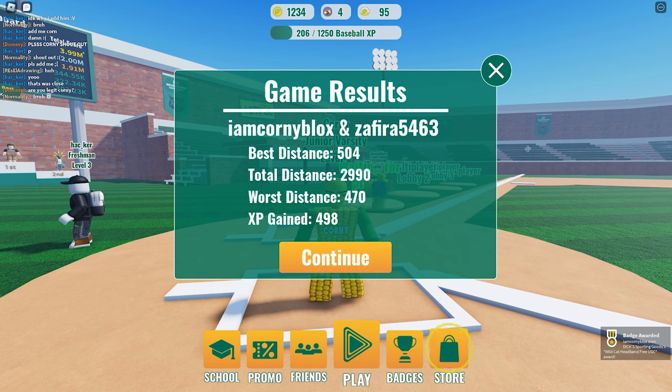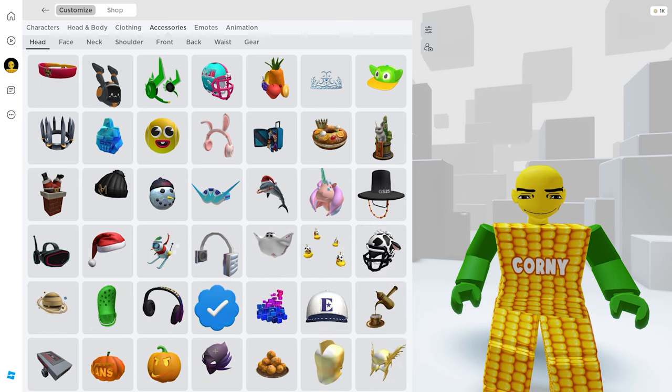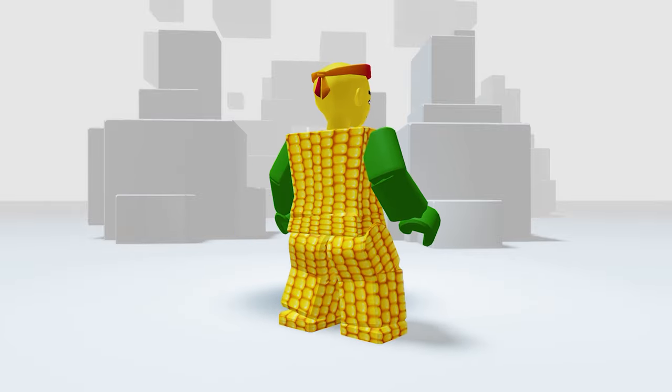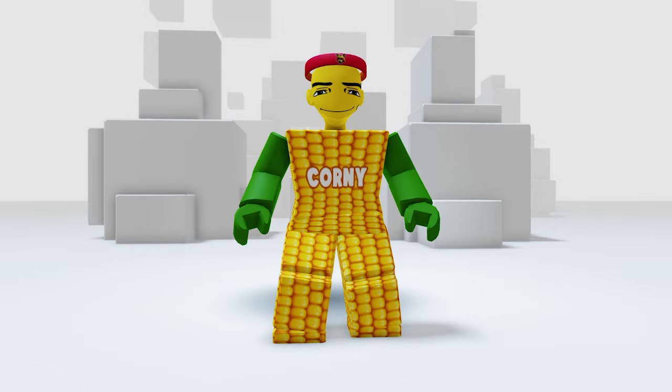Well done! Time to check it in our inventory — go to accessories, then the hat. Here it is! It's called the Wild Cat's Headband. Not bad for a free item — and if you like red, this one is for you.